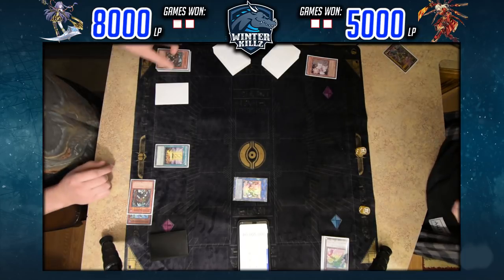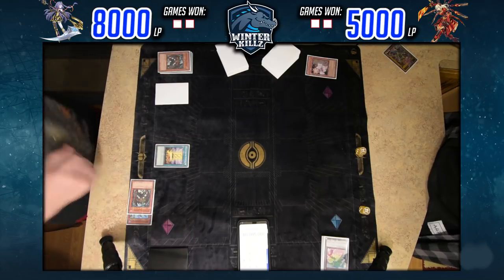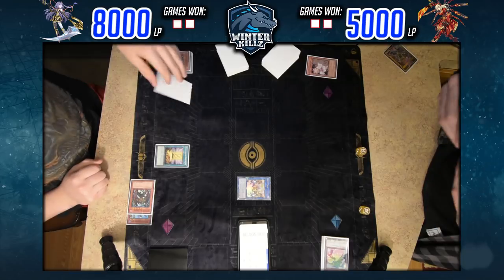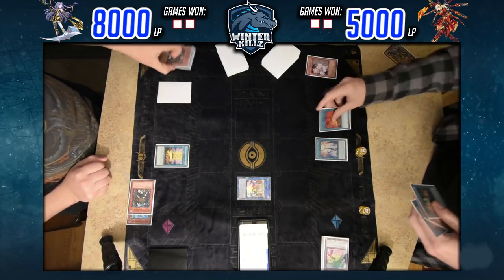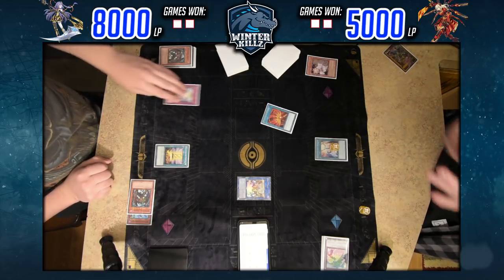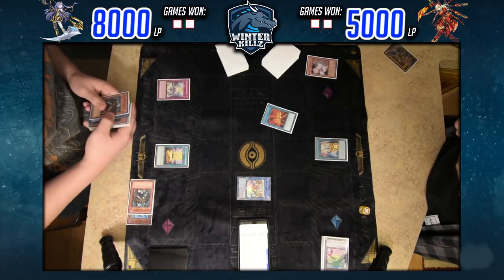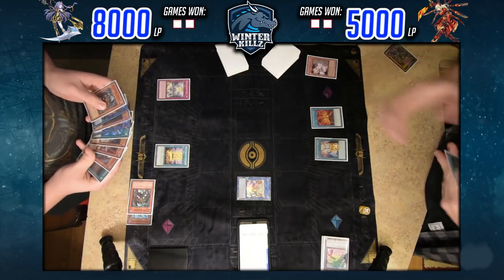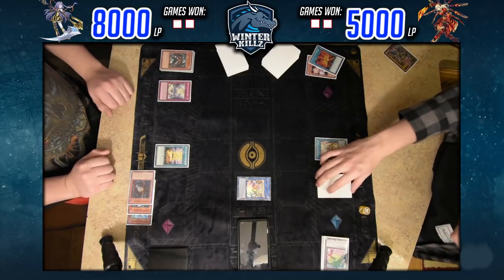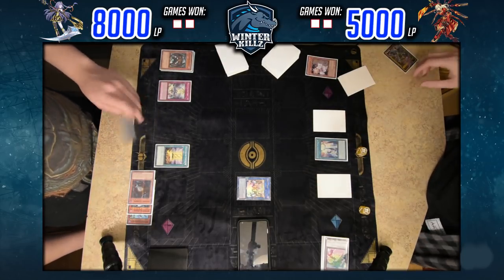A lot of times you're not always able to get the field spell — sometimes you want to favor getting the trap to hand, or you want the draw spell to fix a bad hand. He does play Multi-Role first and doesn't use the effect to send, probably because his hand is suboptimal. On the activation of Afterburner, I'm able to chain because he hasn't used Multi-Role's send effect yet.